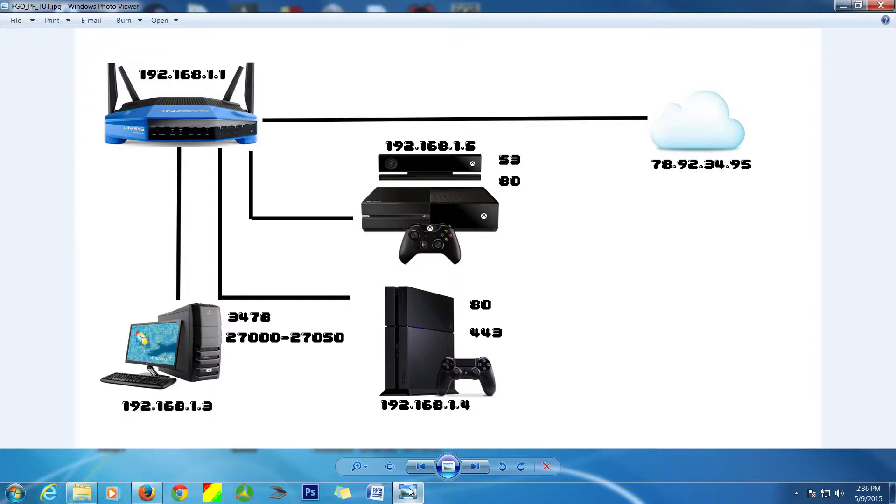Let's get into a little explanation about port forwarding. Nowadays most internet service providers give you a router — it comes standard most of the time. In the past it was usually a modem, and if you wanted to connect more than one thing to the internet you had to have a router. That's a router's main function: connecting more than one device.